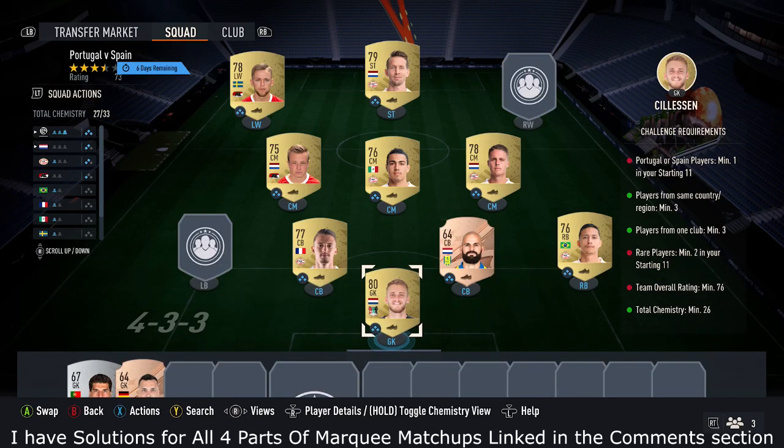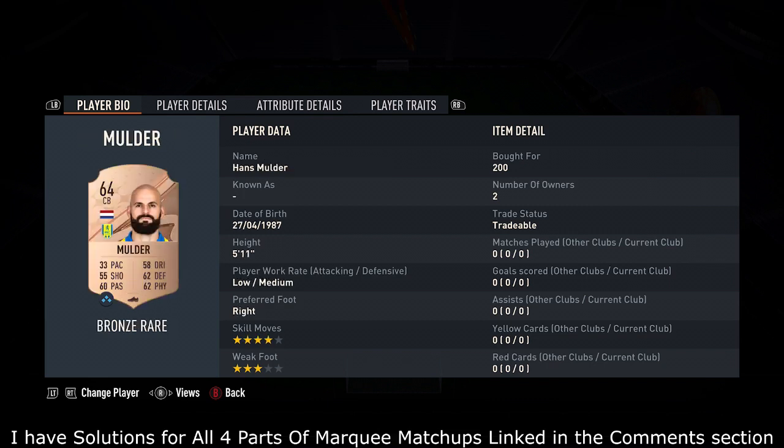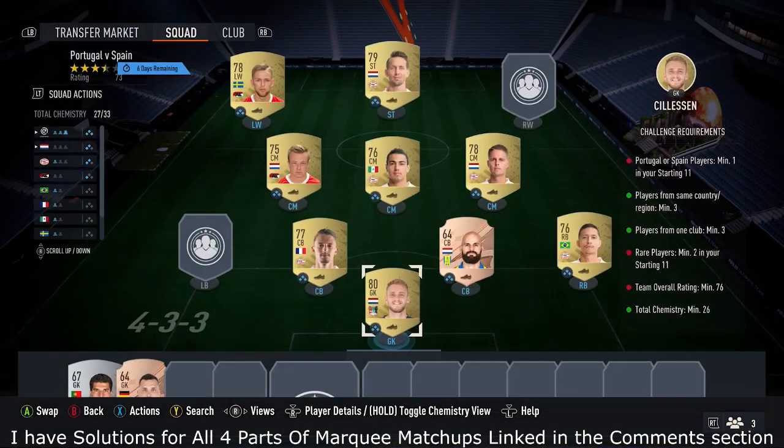For the gold cards, I'll flick through these quickly — they'll probably mostly be the same players for you. For my ones: 400 coins, 400 coins, 400, 400, 400, 400 again, 350, and 350.